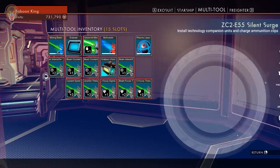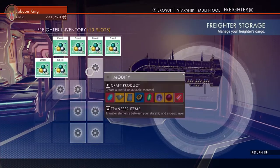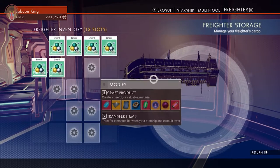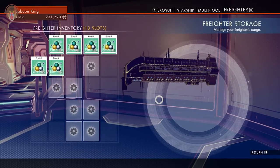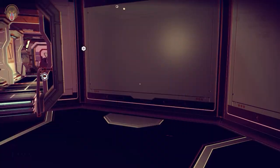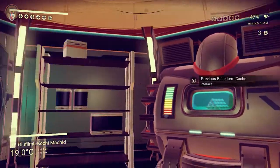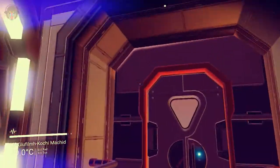I think we should go to the freighter and look at all the emerald I have. I've been collecting a ton of emerald. What I'm going to do is warp to the freighter, and then I will show you guys how to build inside the freighter. See you guys when we get to it.